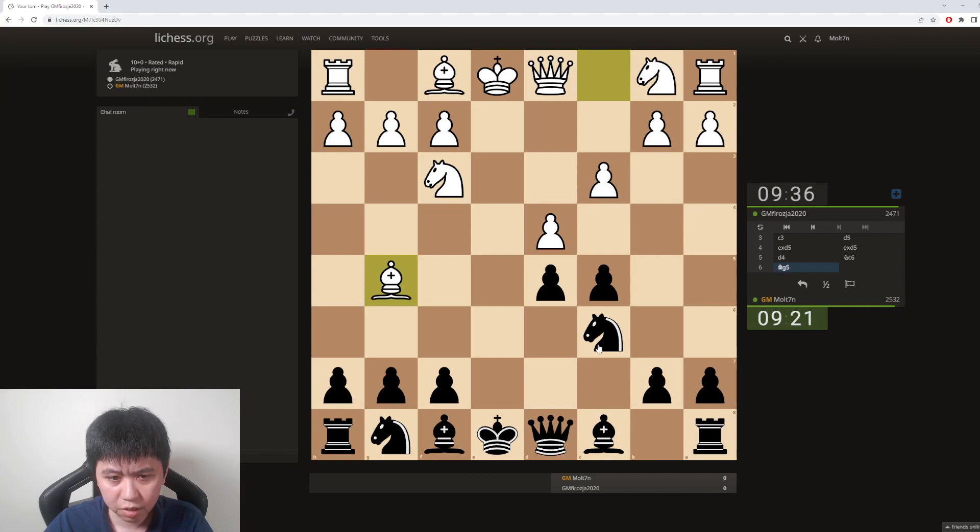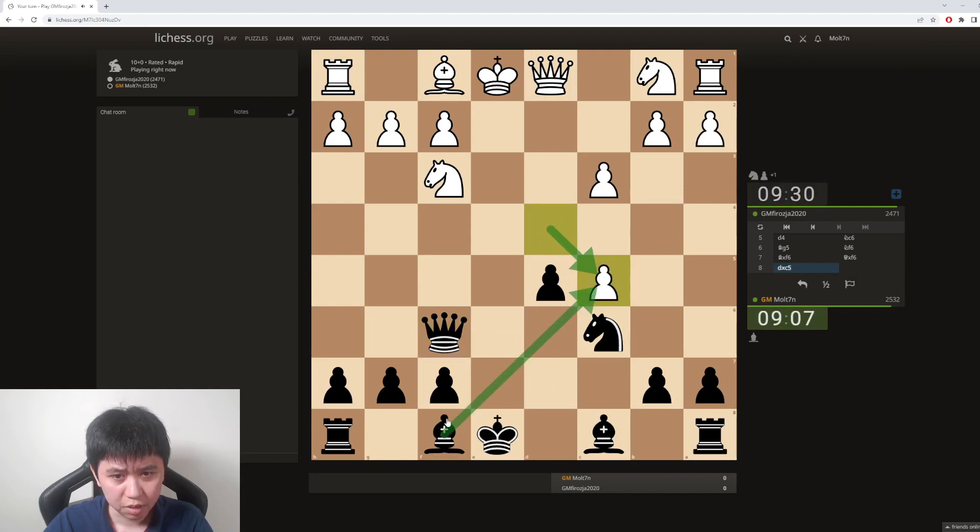The idea would probably be to play bishop to e7, or we can walk into this pin. Let's go for knight f6 — sometimes you can play this knight f6 move. So is he just going to take our pawn? Take, take, and take the pawn? Yeah. I do feel like we have some compensation in this position though.